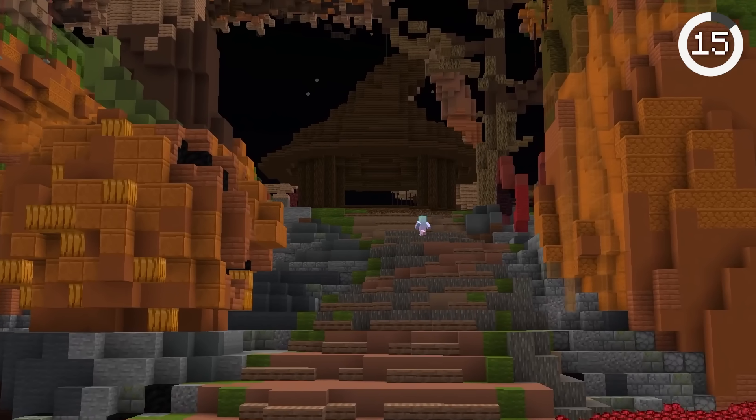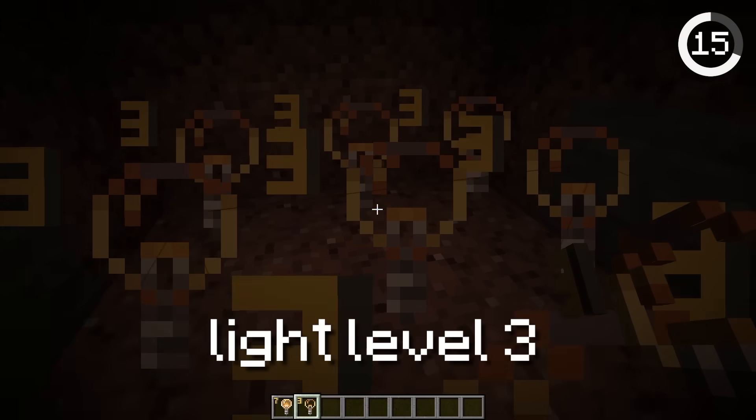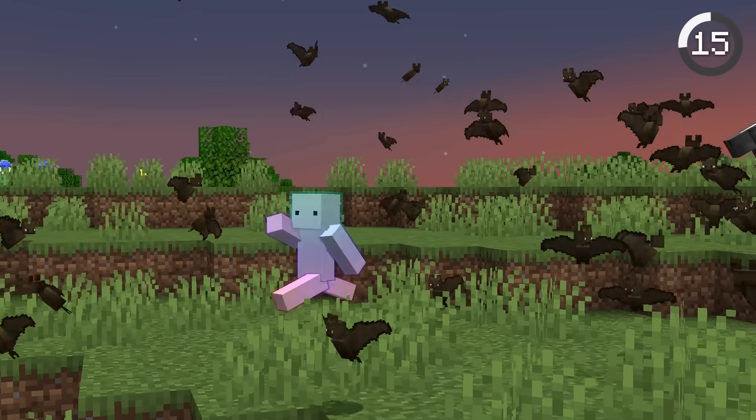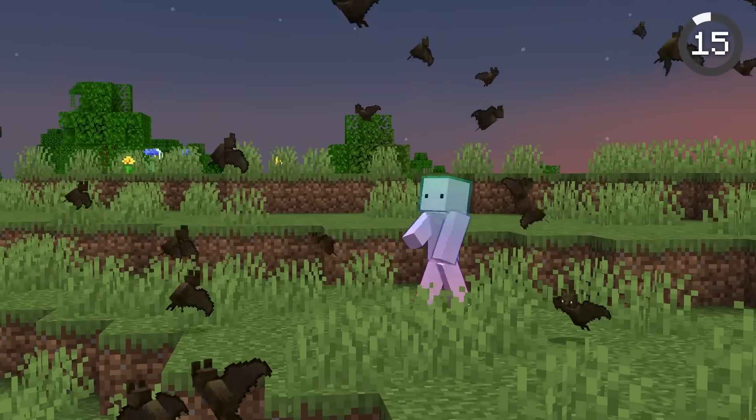Every Halloween, bats gain the ability to spawn almost anywhere. Instead of only spawning below light level 3, bats can spawn at light level 7 during the spooky season. This allows bats to spawn much more — they're everywhere.